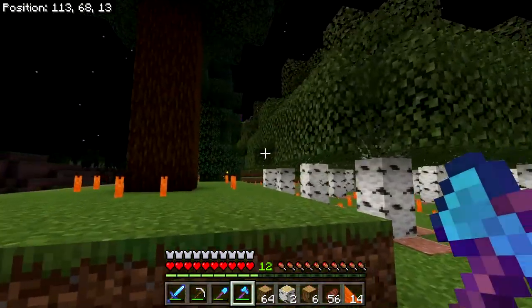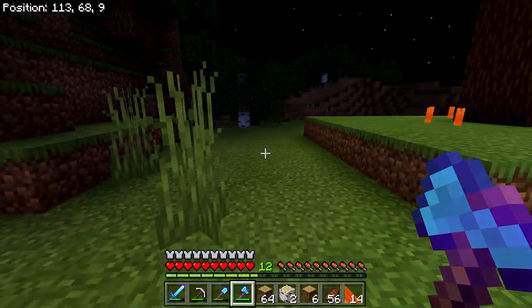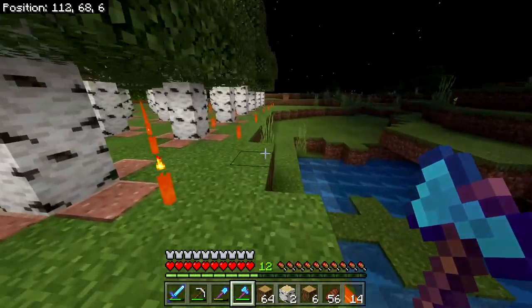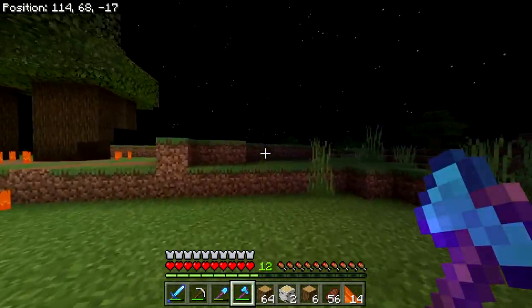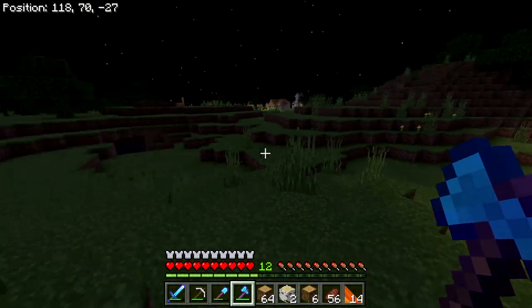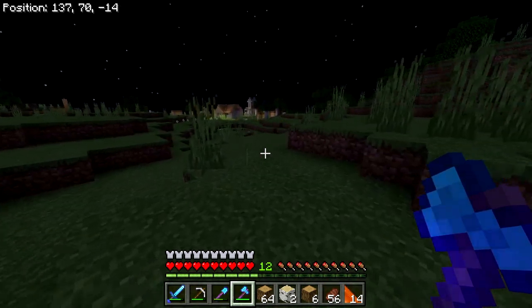All four tree types — spruce, birch, oak (64 total), and dark oak on the far side — are represented here. I'm thinking one day I'll fill in and flatten the back strip, and that will become tall jungle trees or spaced-out acacia trees. But I haven't found either of those biomes yet.